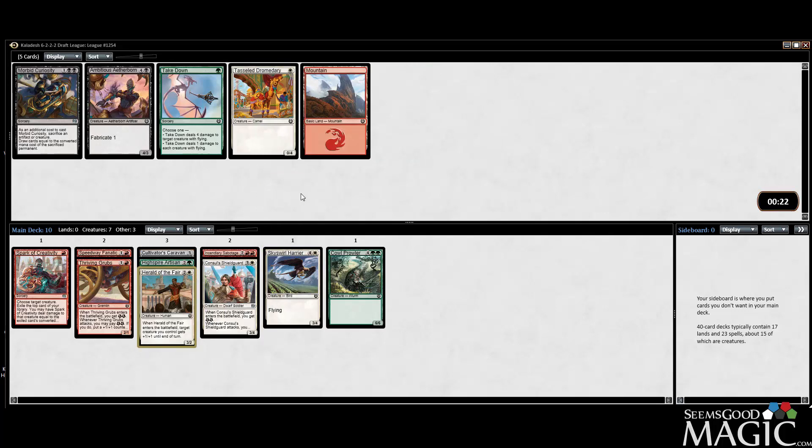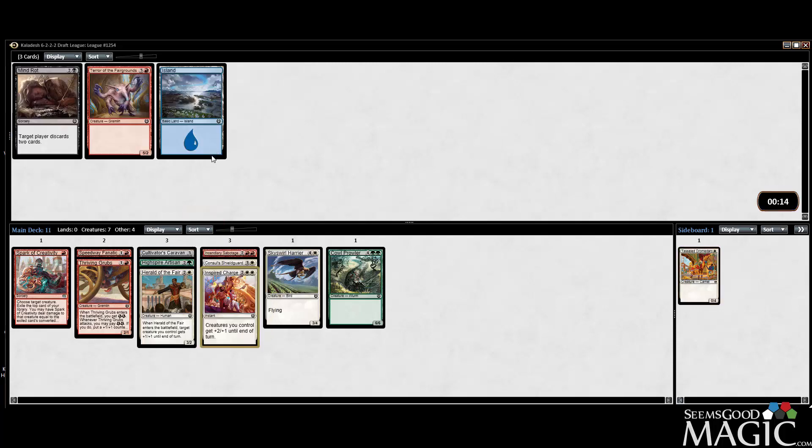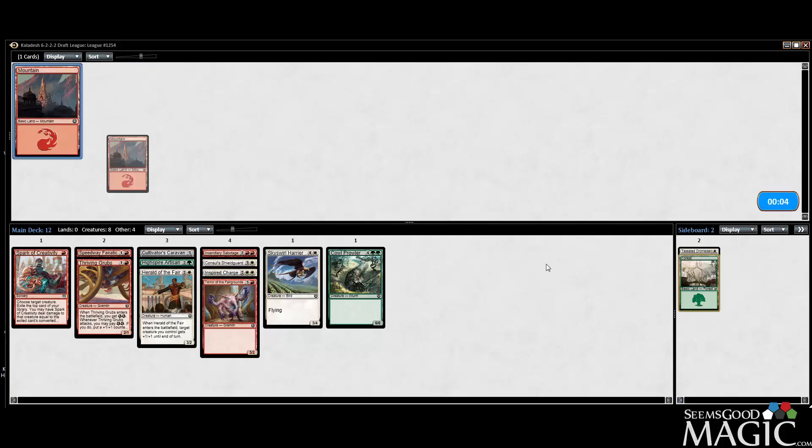I don't really care about any of these. I guess we can take the Dromedary because it also survives Sabotage. There's a Larger than Life, a Torch Gauntlet, and Inspired Charge - maybe the Charge here. I like Inspired Charge. All right, that's kind of an odd start to the draft - not terrible, but we do sort of want to get this all squared away.